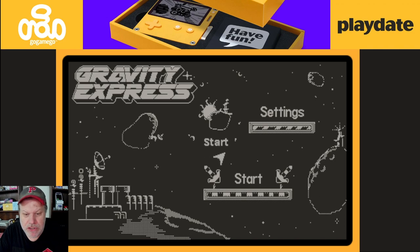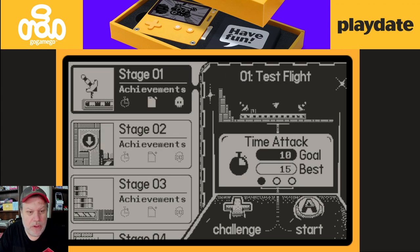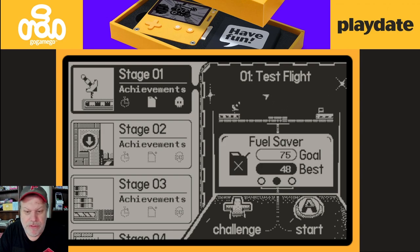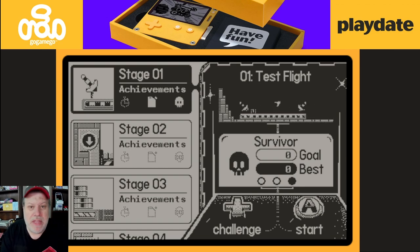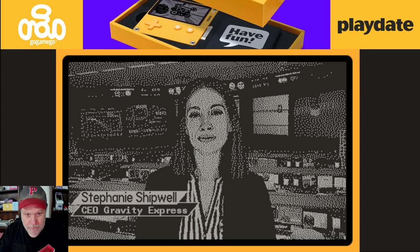Let's get into the game — I gotta hover over start. All right, so I've played a few stages but we're gonna start with stage one. A preview of the stage is at the top right, and right below that are your achievements you're looking to attain — time attack, I do not have that achievement. But I have Fuel Saver and Survivor. The first level has a pretty cool full motion video intro, so I'm just gonna let that play.